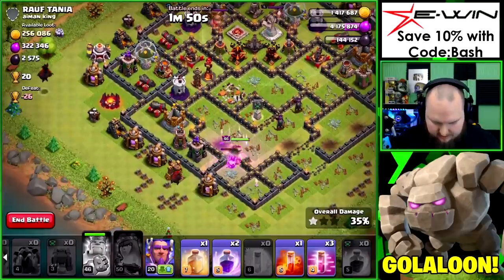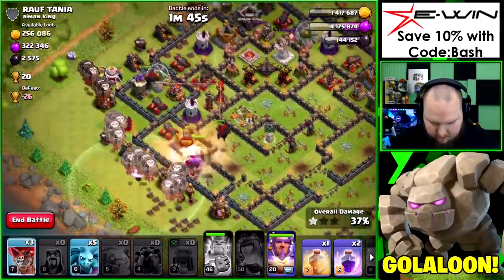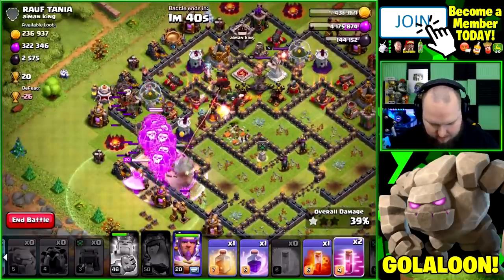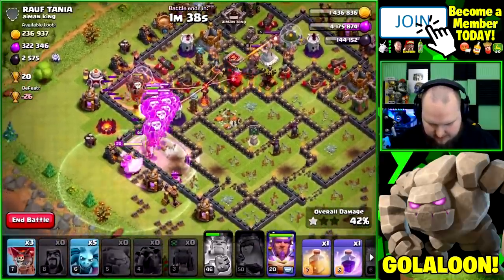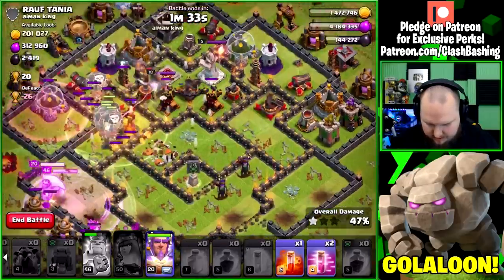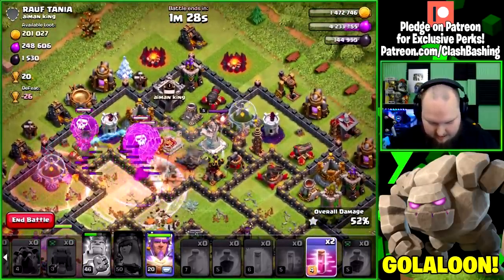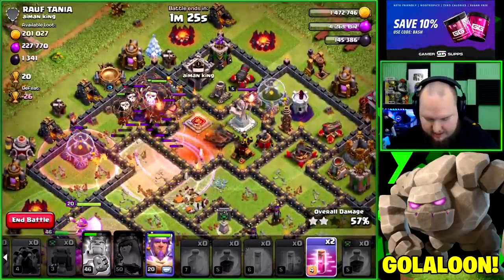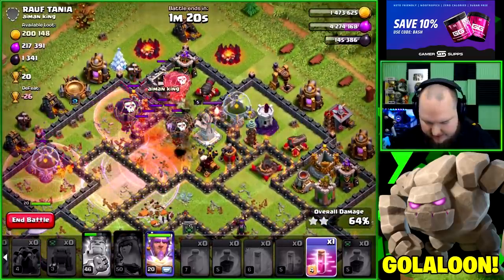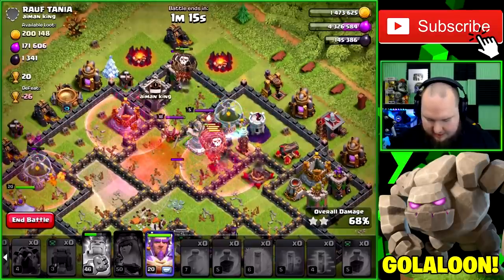Now we start in our hounds, get our balloons working on these defenses, and get the warden in behind some balloons. We'll rage through here and haste the ones up top — save those three back-end balloons, get a little cleanup going, heal through the multi-inferno, and rage up there. We didn't really need that poison — we'll swap it over the king. My warden is way back there, which isn't great.